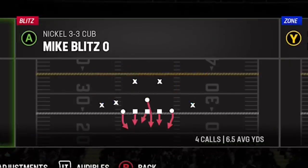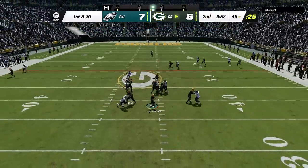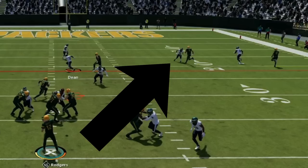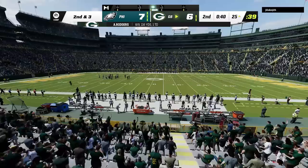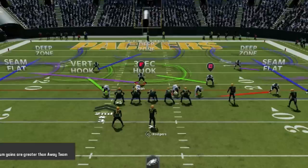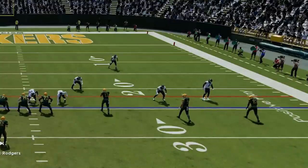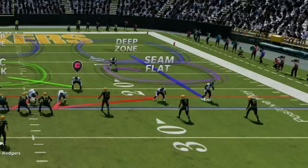Back on defense I switch to the 3-3 Cub in the Sam Will Blitz 3 and he goes right back to that same seam. He hits me with a hurry up so I quickly switch over to cover 1, but he recognizes it and hits the crosser. I go back to the SS Blitz 3 and the curl flats do a pretty good job of taking away the seams from slot receivers, so he checks it down to the running back underneath. He hurries me up again, so I adjust to user the tight end in the seam because I know the slot receiver will get matched by the curl flat. I start a little further back, which sacrifices the blitz but allows me to undercut the streaking tight end — the same adjustment he scored on earlier. The seams are only a weakness from someone close to the line of scrimmage like a tight end, or from certain gun bunch formations. Otherwise this defense is shut down.